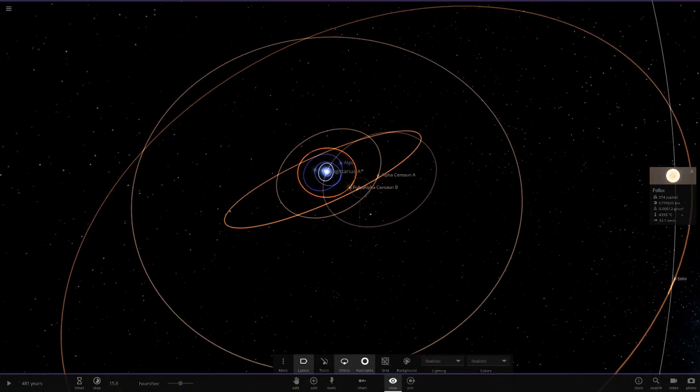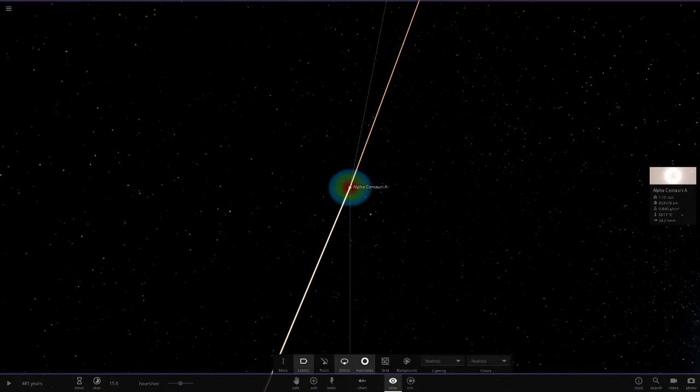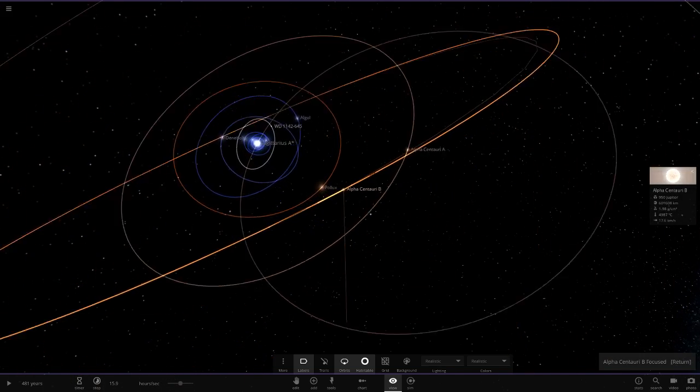Pollux - nothing around there either. Alpha Centauri A - nothing around you, a sun-sized star. Where are these planets? We've just gone through every star. Pollux Alpha B - what about you?